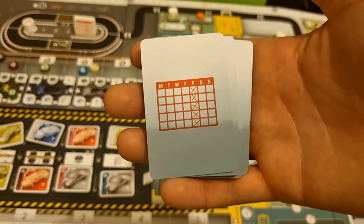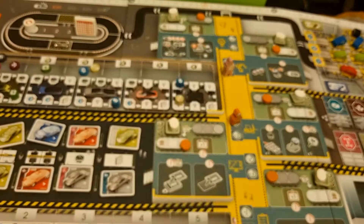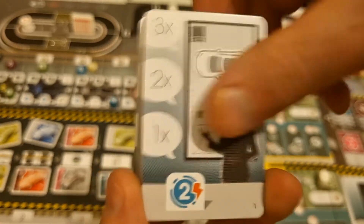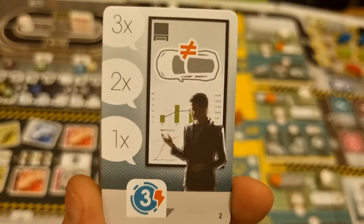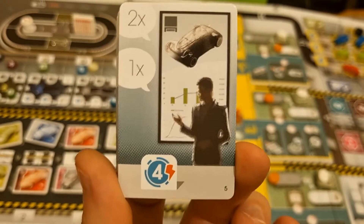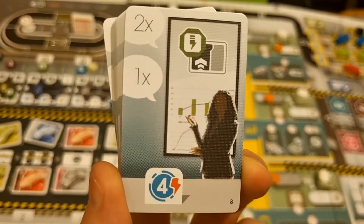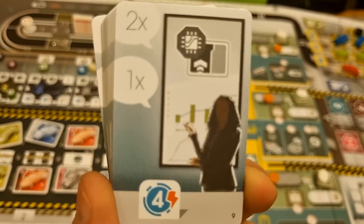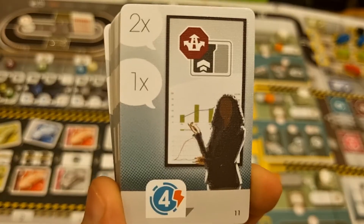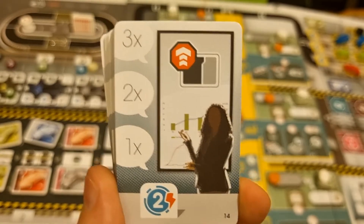We have 32 performance gold cards, all numbered in the corners so you can identify them. The scoring options include: 2pp for every car in the garage, 3pp for every different car type in the garage, 4pp for every truck, city car, concept, sports, or SUV in your garage, and 4pp for every upgraded design for batteries, electronics, body, autopilot, drivetrain, or motor. Also 2pp for every upgraded design.